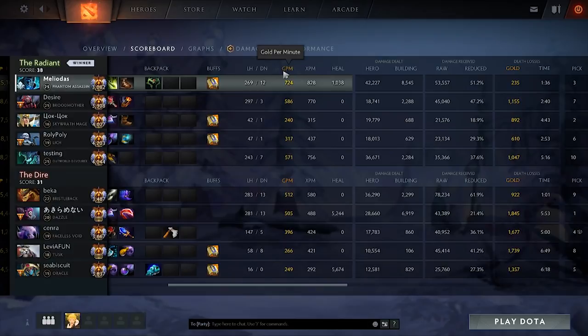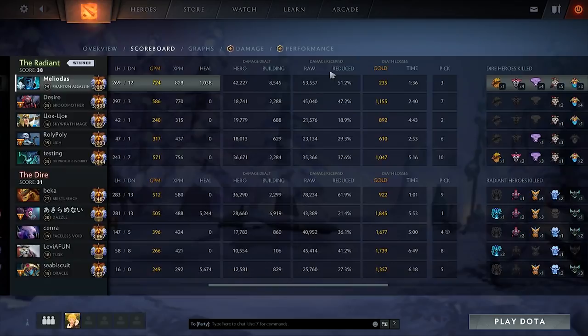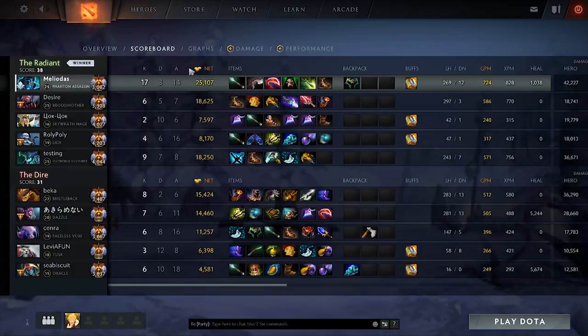Number three is GPM and XPM — gold per minute and experience per minute. That means the gold you get every minute from farming or killing heroes, and experience per minute from killing creeps or heroes. It matters a lot to get at least 600 GPM and XPM as an average for a carry in every game.